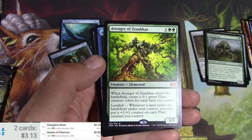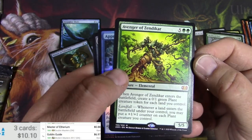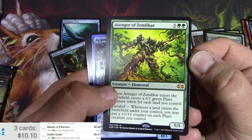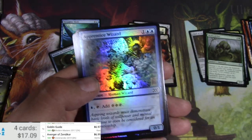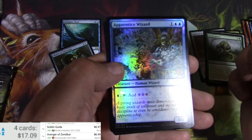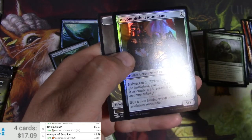And I got a Mythic. $6.97 for the Goblin Guide. Avenger of Zendikar — probably not the biggest Mythic in this set. $6.99. That's okay. Foil Apprentice Wizard, looking real shiny. And an Accomplished Automaton.